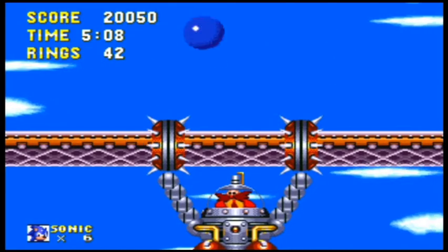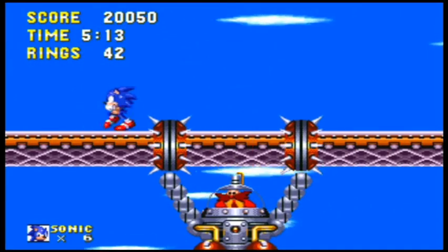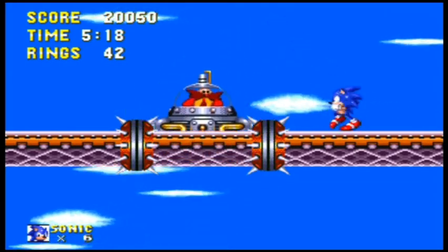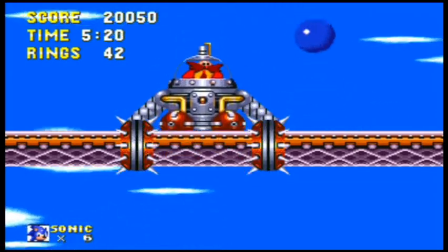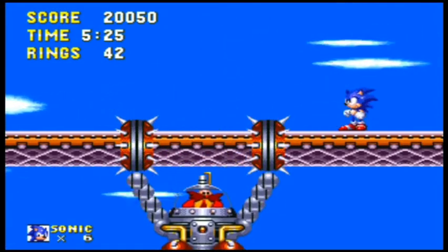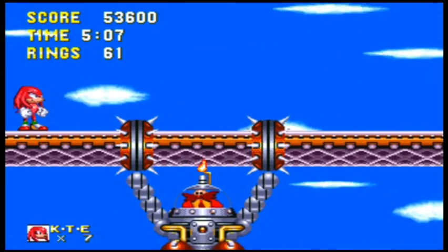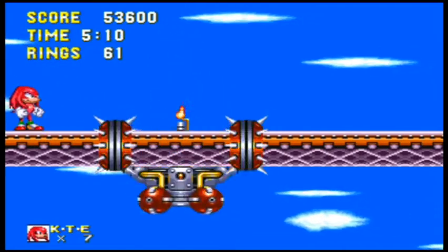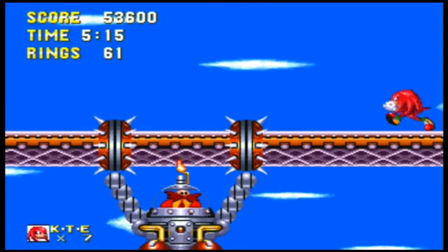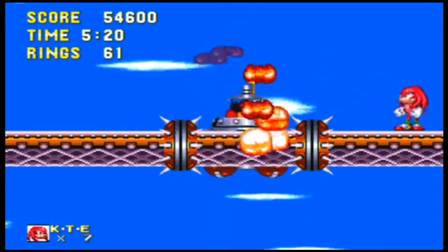This is the mega boss for Flying Battery Zone and as you can see it's pretty slow. You can jump in the middle without getting burnt and hit him four times here — seven times total. Sonic the Hedgehog obviously gets seven hits, Knuckles the same thing. But I think Knuckles is much harder because he's actually moving faster and randomly shooting the flame, making it harder for Knuckles to jump in the middle.